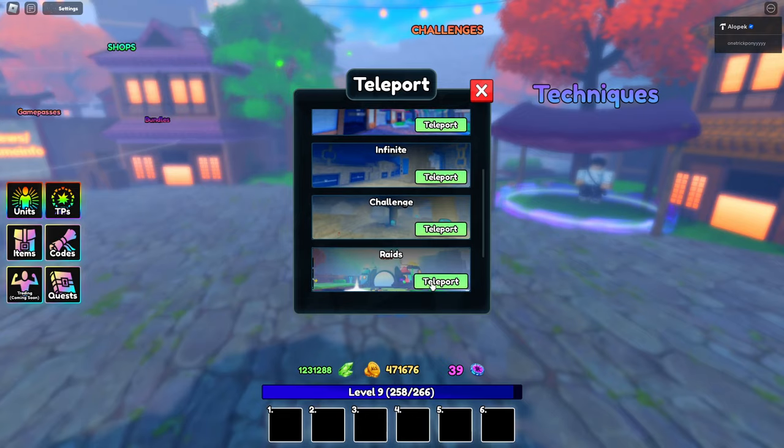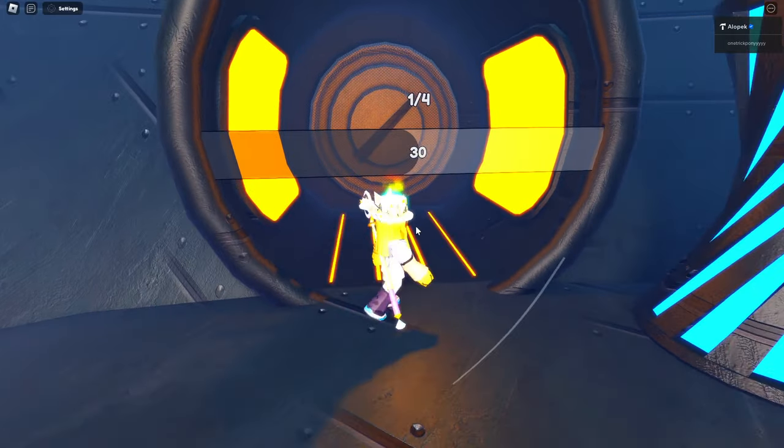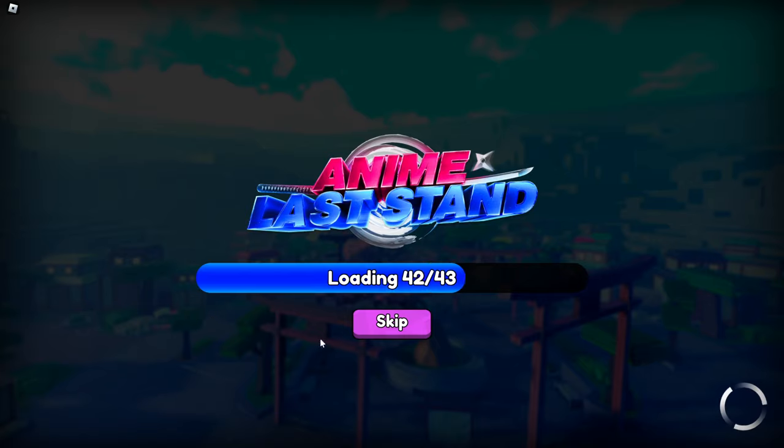If you want to get him, you've got to go to raids and do the last raid — Marines Fort. Number six has the highest drop chance of getting him, so do that one for sure.